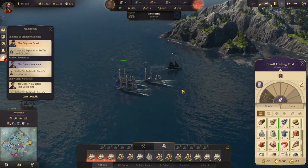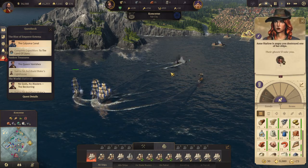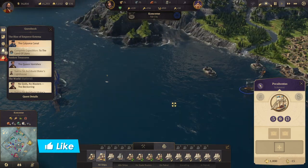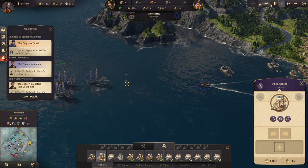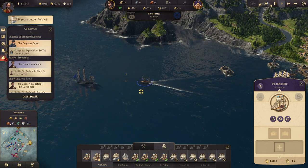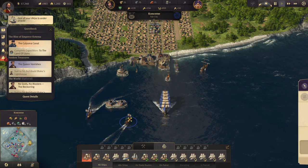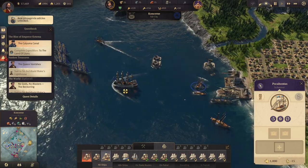Ship under attack — that's fine, as that pirate ship is going down. Let's check out that flotsam, pick it up — some rum, nice! All right, we have our first ship of the line, and another clipper — more than ready.